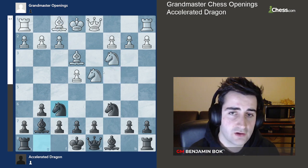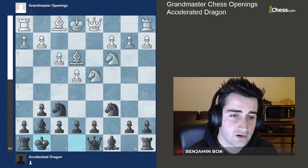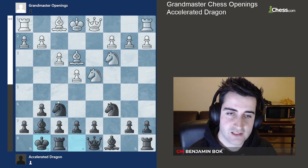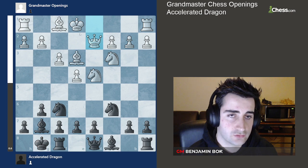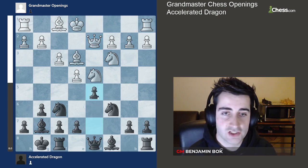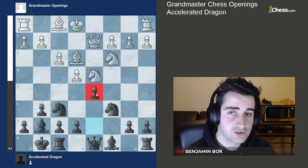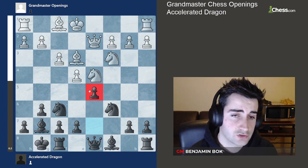White can go bishop c4. Another main move here is f3, just like in the normal Dragon, and here we are going to castle. Now let's imagine white tries to play against the Accelerated Dragon as if it were a normal Dragon — say white goes queen d2 planning queenside castling. Note that we have not moved our d-pawn yet, and here we can go d5 in one go. Even if white has already castled and our pawn were on d6, the main move would still be d5.